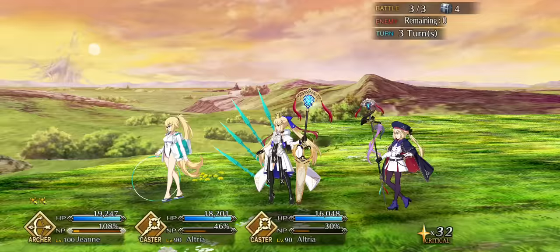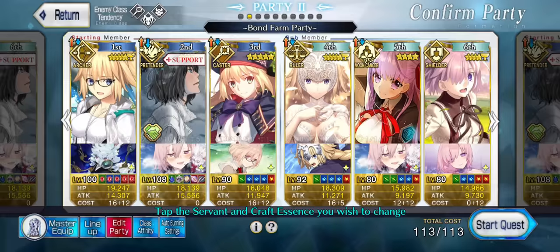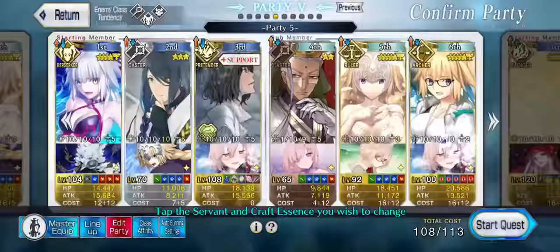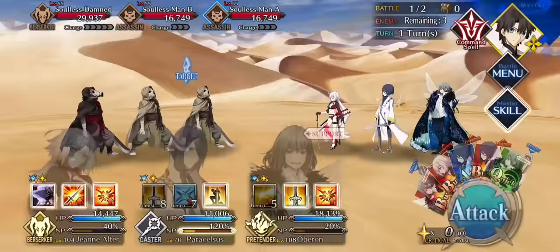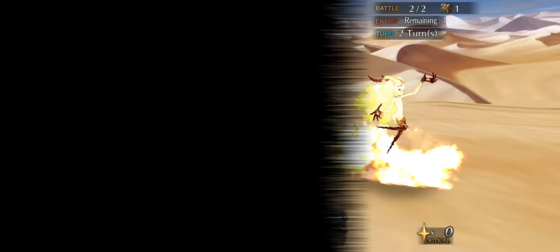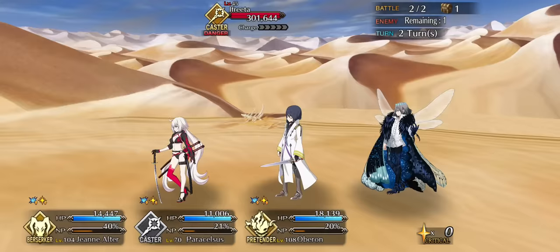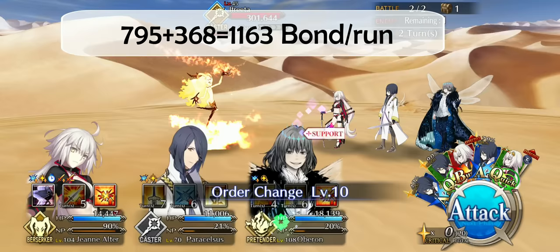As for the novice version of the tutorial, you can go to Mirage of Dreams in Camelot, using an Oberon support, a Paracelsus for wave clear, and any good single target DPS like Berserker Jouter or Heracles. If you can't afford to use 6 CEs, you can use 5 with a battery CE for your main DPS. If you farm in 2 turns — yes, Mirage of Dreams is only 2 waves — so it's actually the fastest one to farm. You can gain, with all 6 CEs, 1,163 per run, and roughly 15,000 per day.